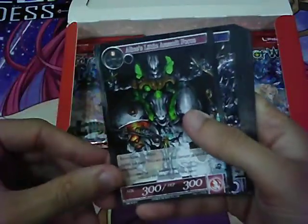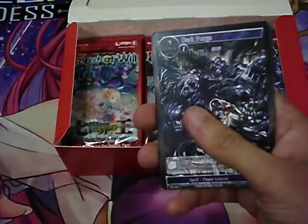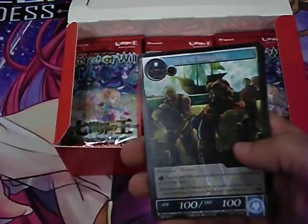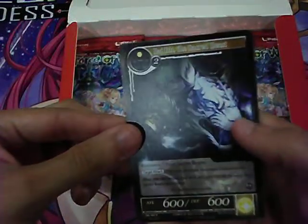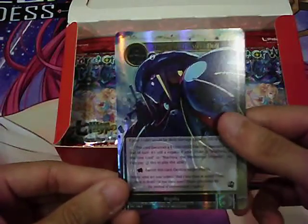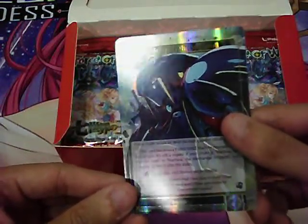Pack 8: Alice's Little Assault Force, Dark Purge, Hunter of Souls, Rapid Growth, Traitor of Shangri-La, March of the Machine Lord, Eureli. And By Woo the Sacred Beast, fire. And a foil Maribel the Steel Doll.